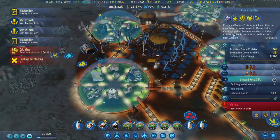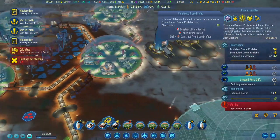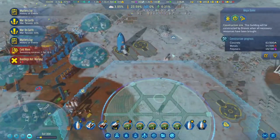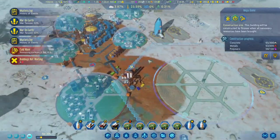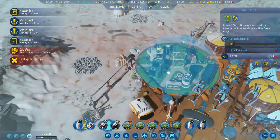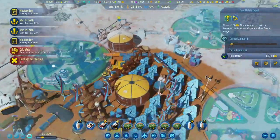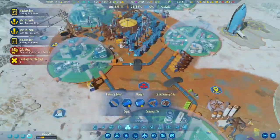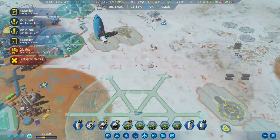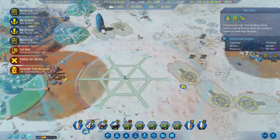One more prefab - let's make a couple more drones. That should speed it up a little bit. I think we have access to metals here as well. There's a whole stack of them right next to the dome over here, so that's pretty good.